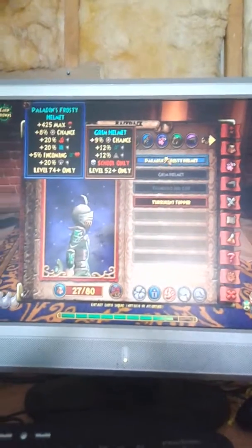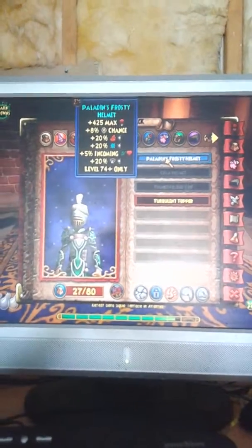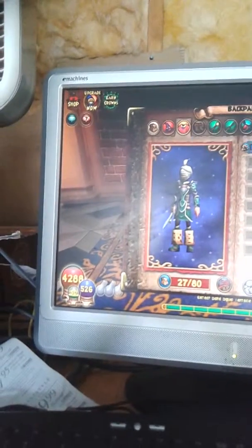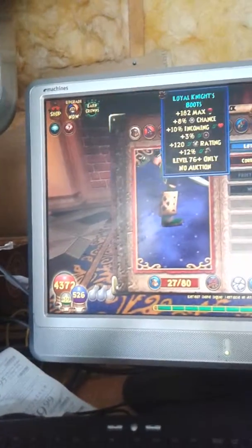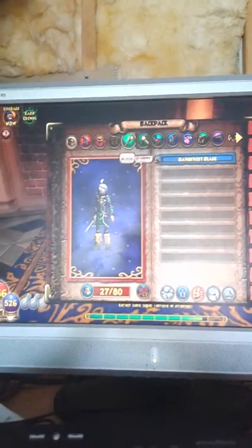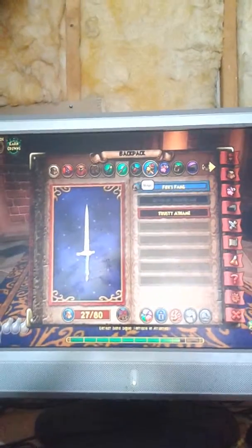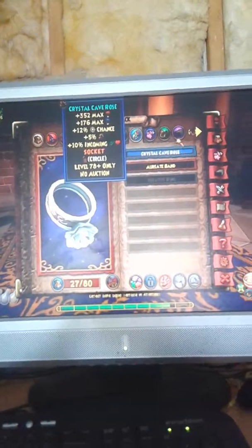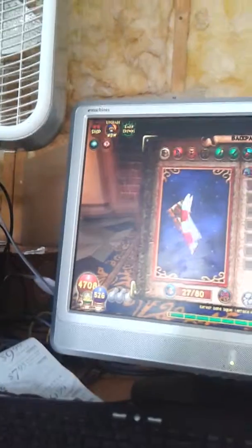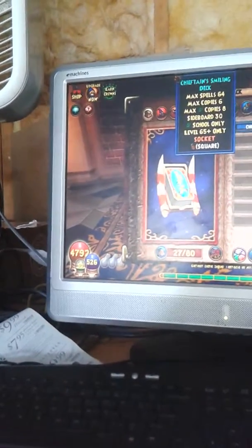Now onto my gear: hat is Pendragon's Frosty Helm — best of the best. Robe is the Winter Breaker of Knob of Gnar. Boots are Loyal Knight's Boots. Wand is Dorado's Floss Blade. Amulet is Fox Fang Ethane Amulet of the Third Sun. Ring is Crystal Cove's Rose. Pet is Princess Sugar. Mount — either one. Deck is Chapter Sleuth Small.